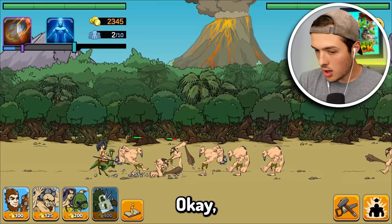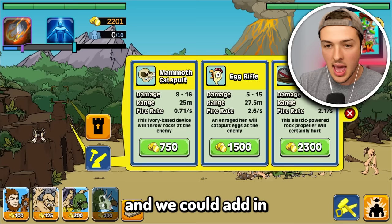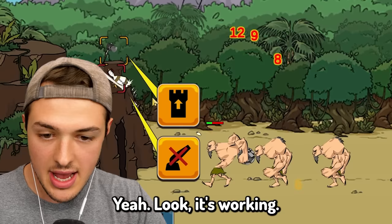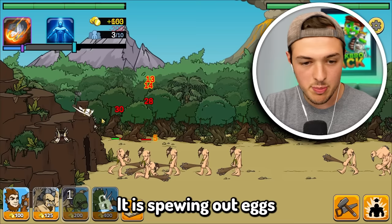We should probably add something to our base. If I hit this, we can build a tower on top of my cave hut, and we can add in an egg rifle. Yeah, look, it's working. I don't know if Peter would be happy about this — my turret is a chicken getting beat up by a stone axe, and it is spewing out eggs that do tons of damage.